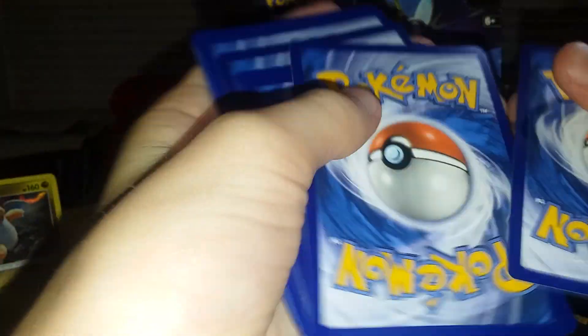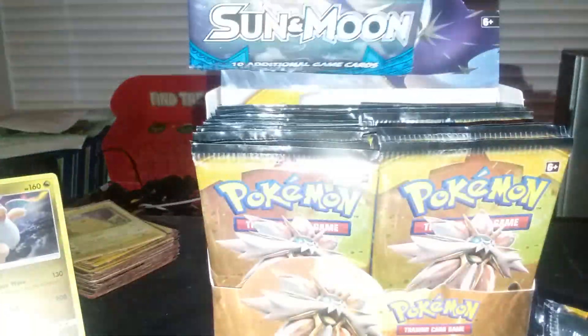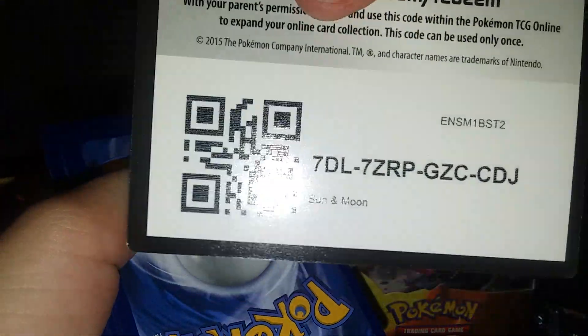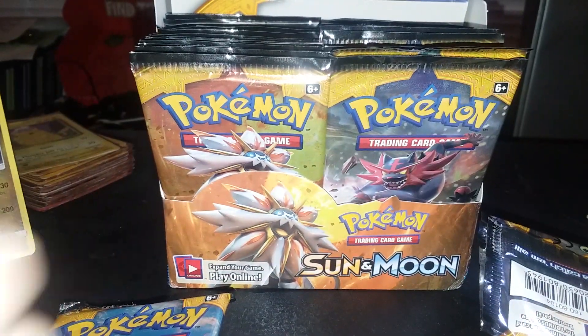Another trash pack — look at that, all trash. I have to be honest, this is just frustrating me right now. We have to pull a GX by the end of this video. Another trash pack — you're kidding me. It's all trash — we just have to pull one. Going to the front and it's trash, that's literally all we get. This is the most trash box I've ever seen. If you enjoyed this first part of the booster box, make sure you give it a big thumbs up.